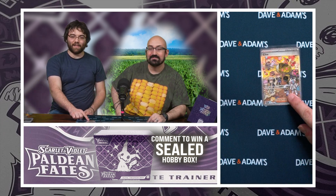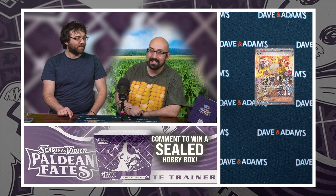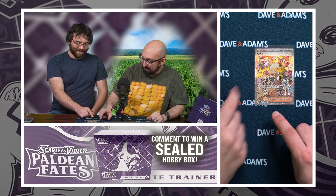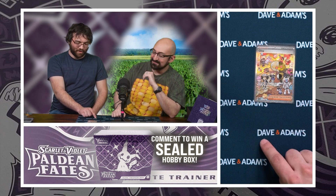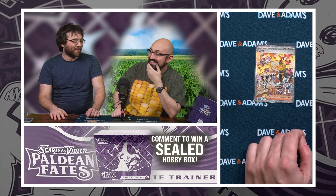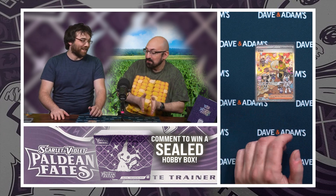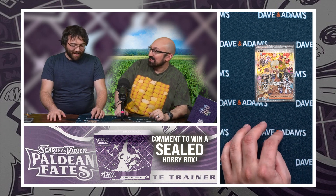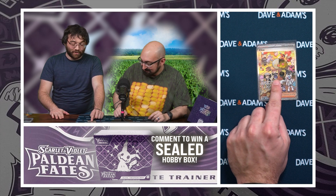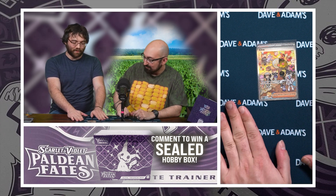We did get one of the big hits of the set — the very silly, very fun cartoon Clive. Special Illustrator Rare is the term for this. All the Team Star bosses are there: there's Penny with Sylveon, there's Aerie, there's Giacomo — or Guacamo, we'll go with Guacamo, I know humans with that name who pronounce it that way. I don't remember the other two Team Star boss names off the top of my head, so blast me in the comments for that. But you have Clive, aka Director Clavel, hiding behind the tree there with a couple Applin in the tree. One of the chase cards of the set — not super competitively viable, but a very fun card nonetheless.